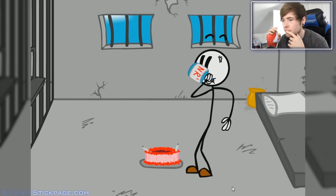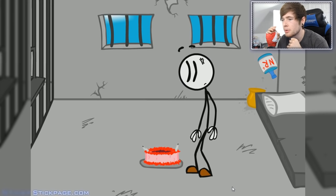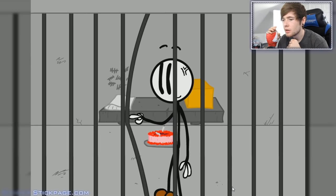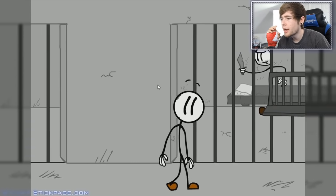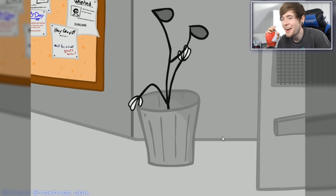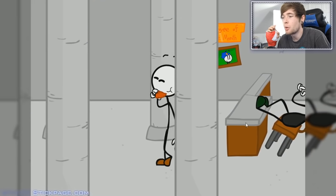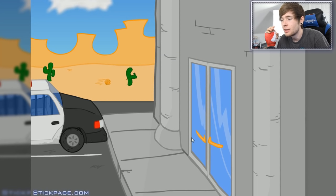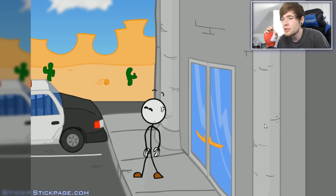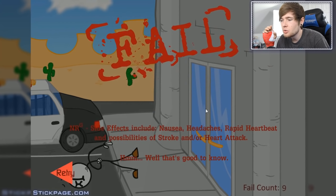I'm going to get some Red Bull down you, son. Here we go. What's going to happen — is he going to turn into like a hulky stick man? No? What happened? Time has stood still. Oh okay, this seems okay. Can we just walk out? Look at this guy — he's definitely one who needs to be in prison. These guys wanted a hundred thousand dollars reward. Now that is a mustache — mustache of the month right there! Oh my goodness. Did it work? Am I just hallucinating right now? I've crashed! The side effects include nausea, headaches, rapid heartbeat, and possibilities of stroke and/or heart attack. So I escaped the prison and then died?